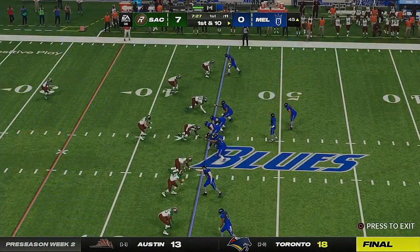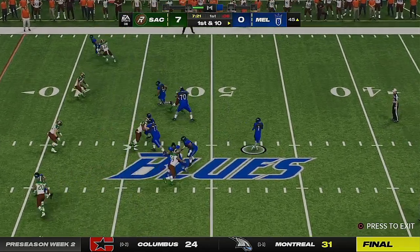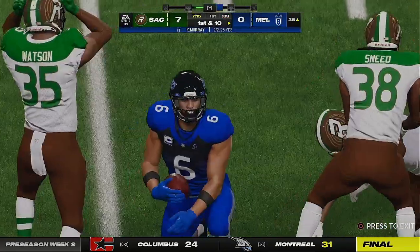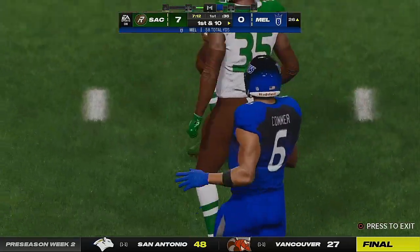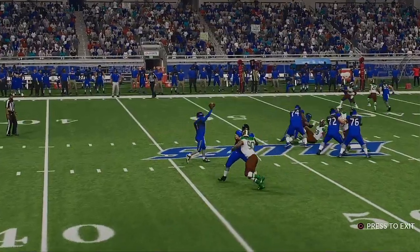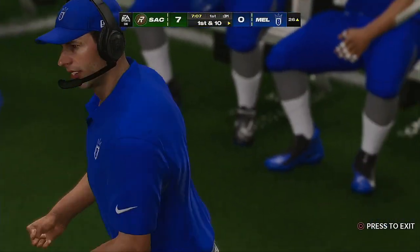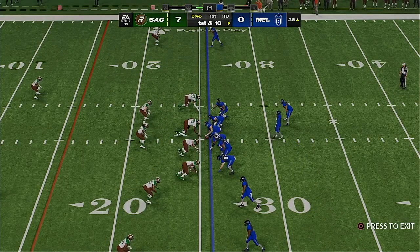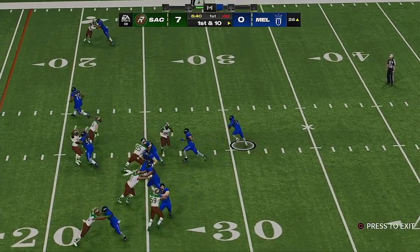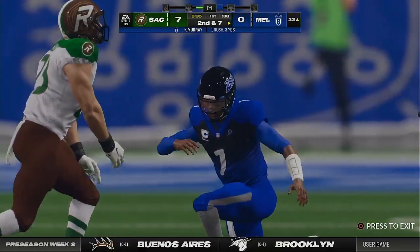Usually we see runs like this as the defense breaks down later in the game, but this guy is setting the tone early, running through all types of tackles and putting the defense back on its heels. Murray getting this complete to Connor, marked out at about the 26-yard line — that's 31 yards combined on those last two plays. That's the ability to read a defense and utilize backs out of the backfield, getting them into space.